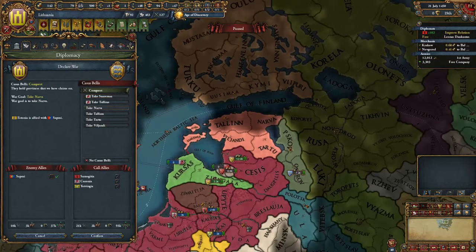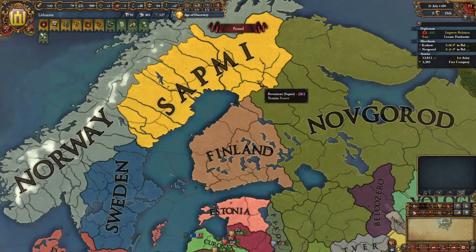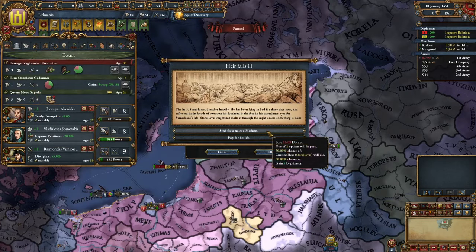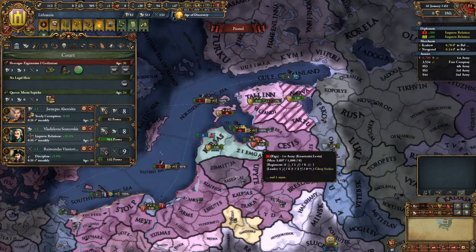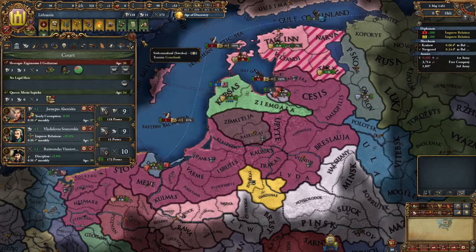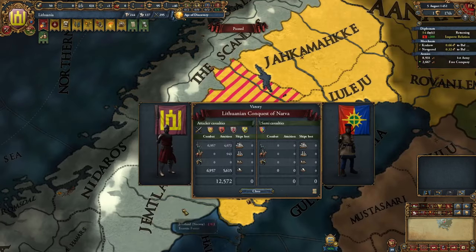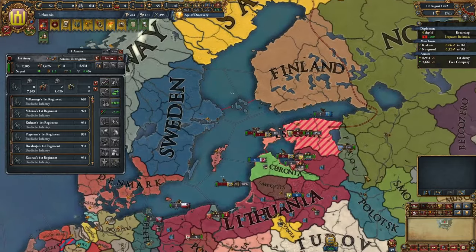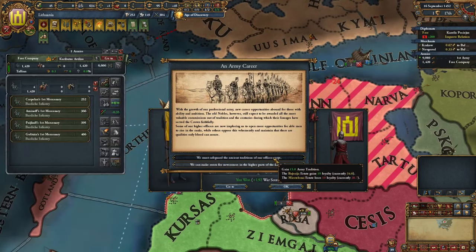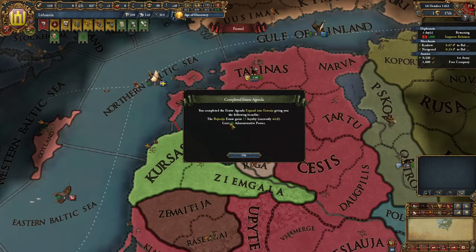Time for Estonia — we have a bunch of claims and we will have to fight Sapmi. This nation has 6,000 units, we don't have to worry. Let's go for 75% war score. We got rid of Sapmi, war is pretty much secured. We caught them, finally — 15 army tradition. Full annexation and 70 ducats, 50 admin points from our agenda. Just great. We have grown by at least 50 development and increased our income, so we now have prosperity, progress in the state of Lithuania, construction costs, and yearly tax income.